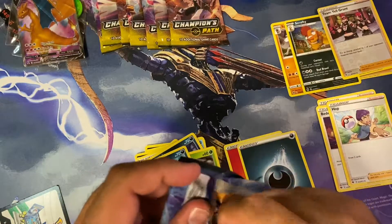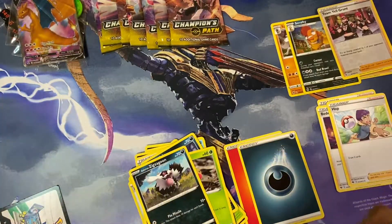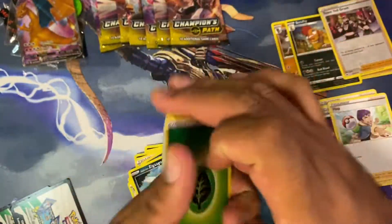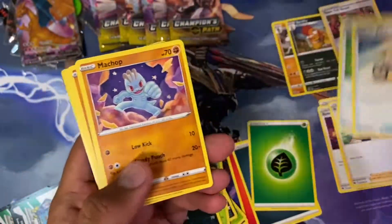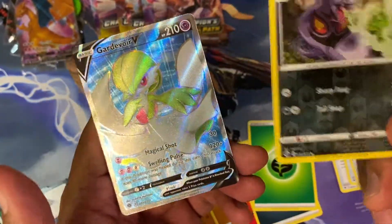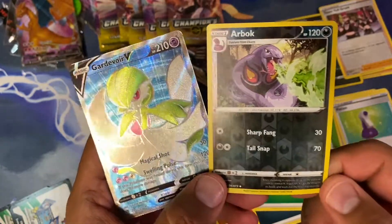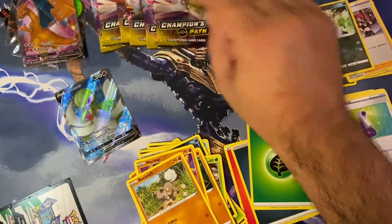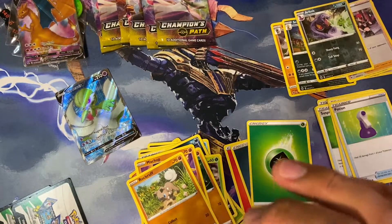Pokémon card — these packs are giving me trouble. Two, three, four. Grass energy, trainers. Another trainer — oh my god, whoa — Guardevoir V! Nice, and a reverse holo Arbok. Okay, not doing terrible, not doing terrible. I feel good about this, guys.